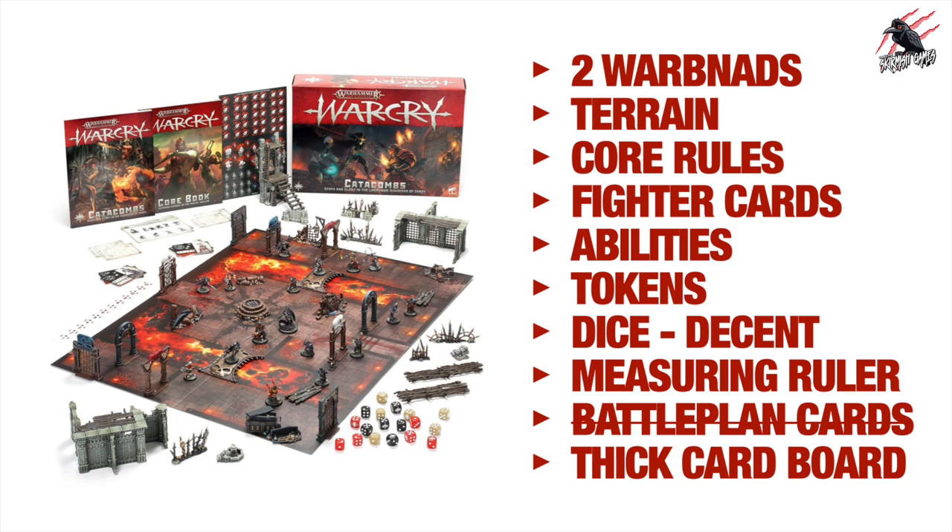The Catacombs set gave you some of the terrain from the original starter set, but you could flip the board over to get an underground dungeon catacomb image — a really fun different way to play above and below ground. You get doorways, nice dice, and everything from the original set except battle plan cards, which are included in the core book that also came with this set.